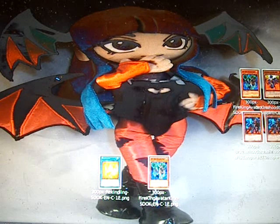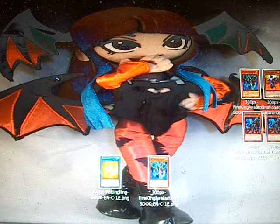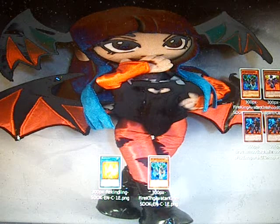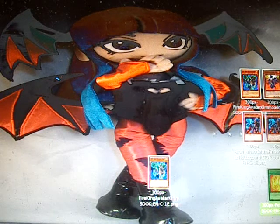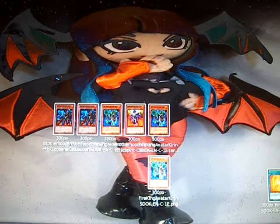So you use the Fire King Avatar Kirins to get the graveyard set up. Then you would need a Rekindle and a three-star monster — here we're going to use another Avatar Kirin — along with three Gigabrillions or any variation of rank-three XYZs. Play Rekindle to special summon all five of your fire monsters from the grave.